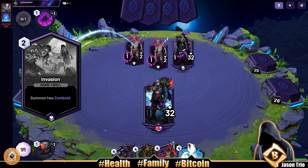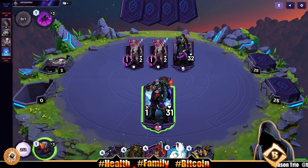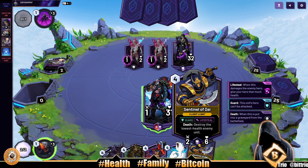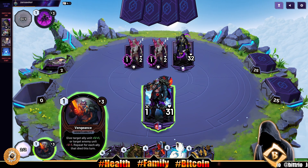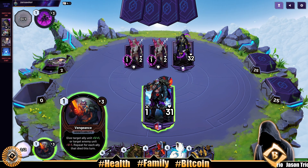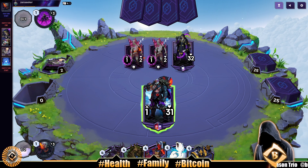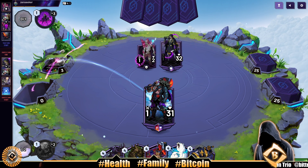Our opponent is likely playing the heart starter deck, leading off with the invasion summon — two zomboids. We draw another four drop so we ain't got nothing for them. We could use our vengeance here, minus one minus one. I don't even mind it really — we'll take one off the death trigger.